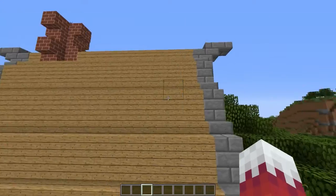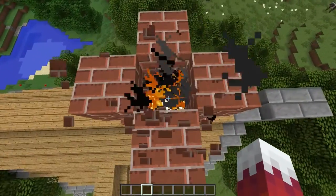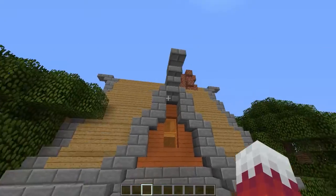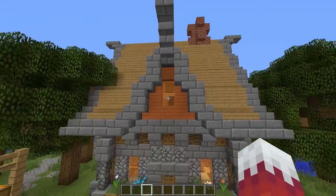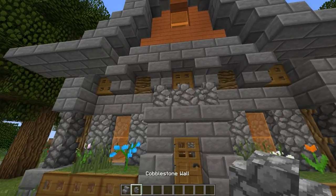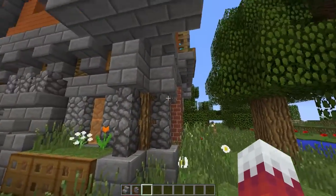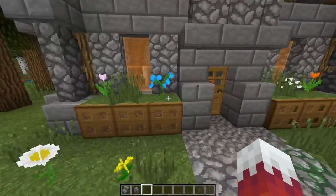We've outlined the roof with some stone brick, and this here is oak wood. There's a nice chimney of course which has some fire in it — I'll get to that in a moment. We've got a nice window with a triangle shape that I really like, supported by stone brick stairs and cobblestone walls. I just thought placing them there creates some nice structure.